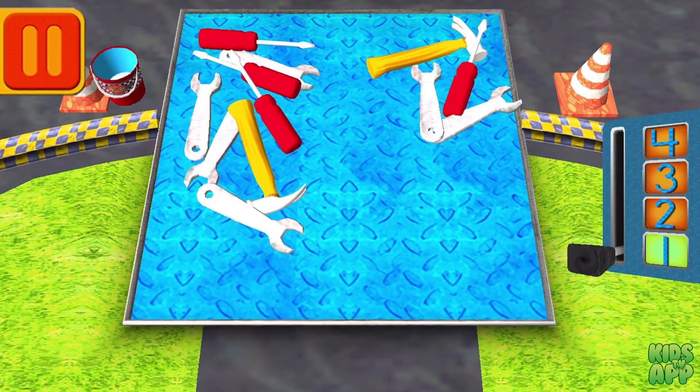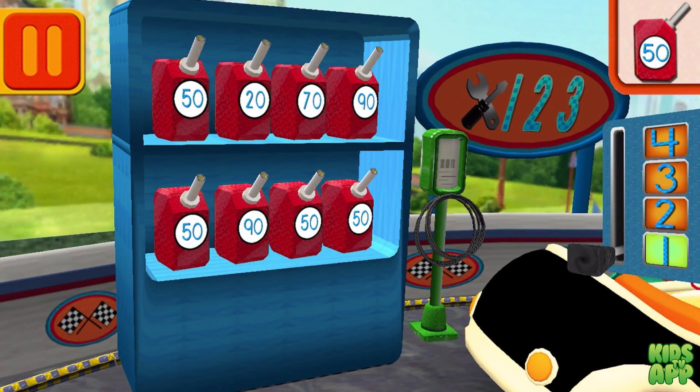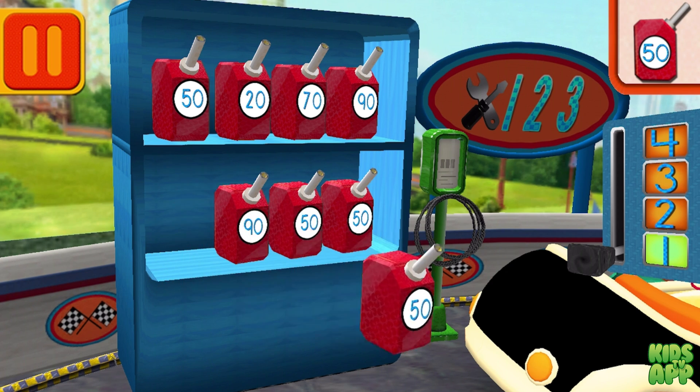Spot has a lot of tools. Tap on the group that has more tools. Good, next. We need gas cans with the number 50. Find the cans with the number 50 and drag them to your car.